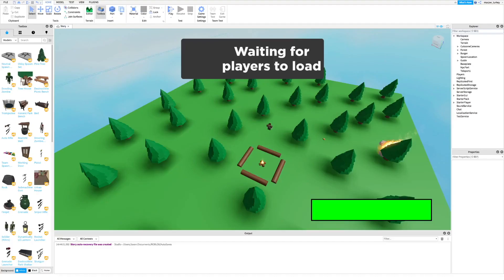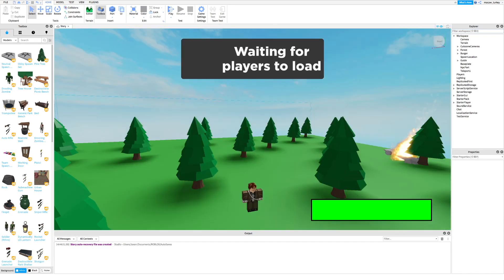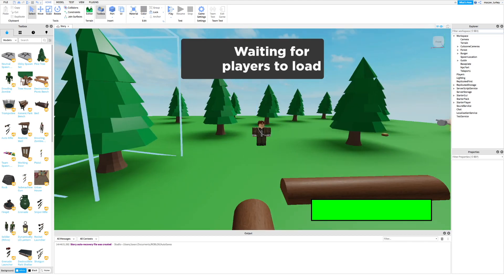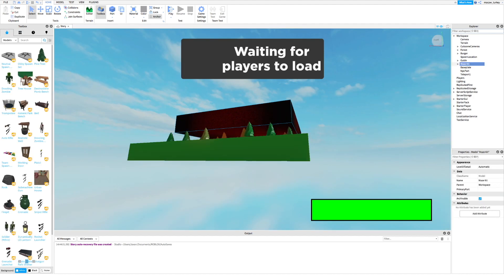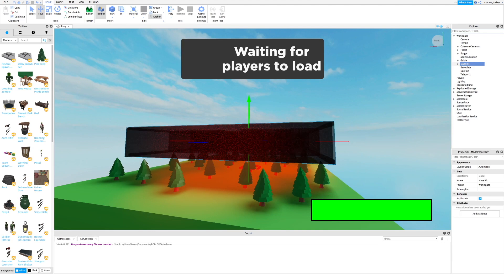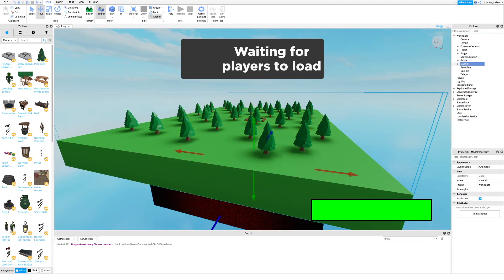In this tutorial I will show you how to make a get out of a maze challenge. First, get my maze kit — I will leave a link in the description. Next, drag the full maze kit below the main map. Then ungroup everything where it's supposed to go.